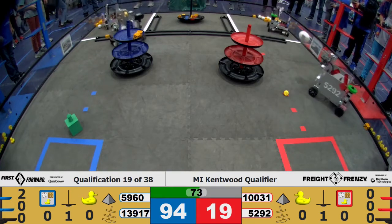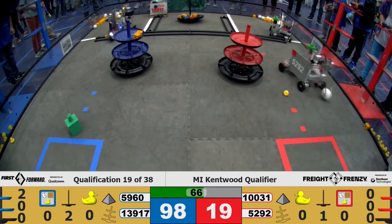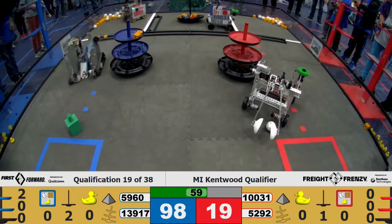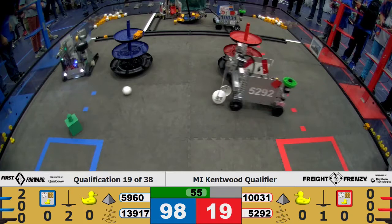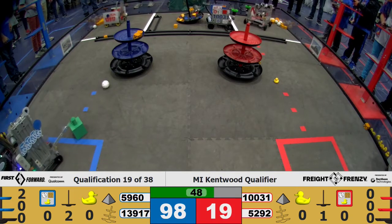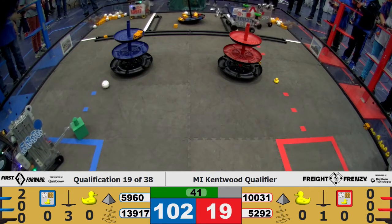5960 going back to the warehouse. Almost getting it to the top tier of the shipping hub for the Red Alliance. 10031 back to the warehouse and getting towards the shared shipping hub. 13917 trying to place another block for the shipping hub. 5292 heading back to the warehouse. 13917 also in the warehouse but going to the shared shipping hub, and successfully placing another block for the Blue Alliance's shipping hub.